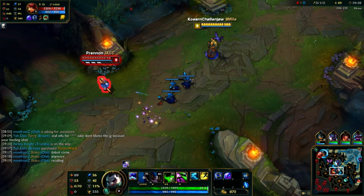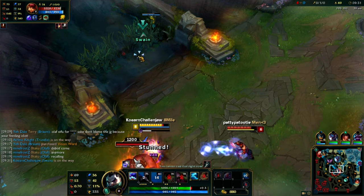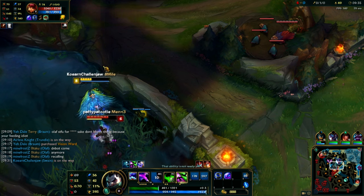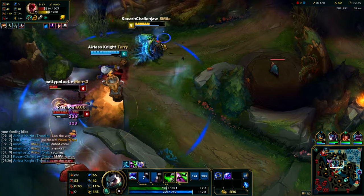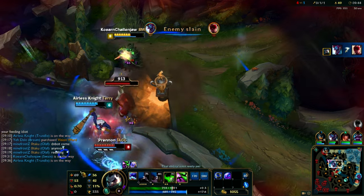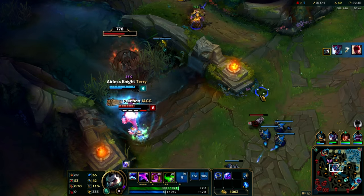When you have the blue buff, you want to apply as much pressure as possible to the enemy mid laner. The problem is you're going to be alerted and ganked by Lee Sin, but you're just going to flash away, activate Ghost — you're a mastermind. Activate your ultimate, run towards your jungler Trundle and he's just going to pick up the free kill. Then after that, you can just heal yourself up off the enemy Tibbers. Too easy.